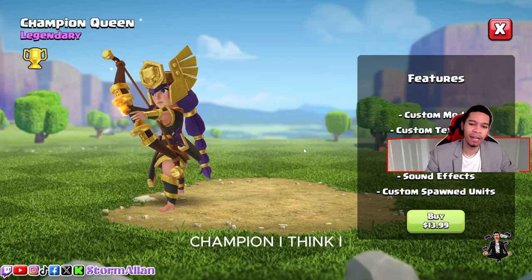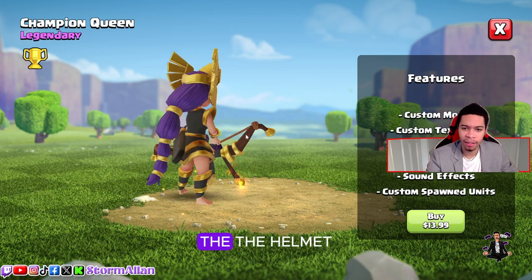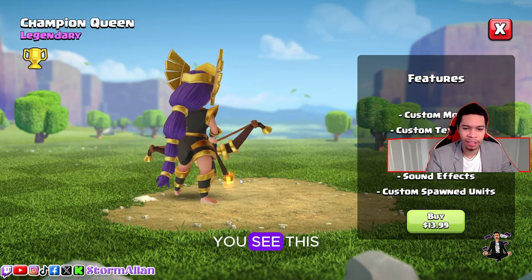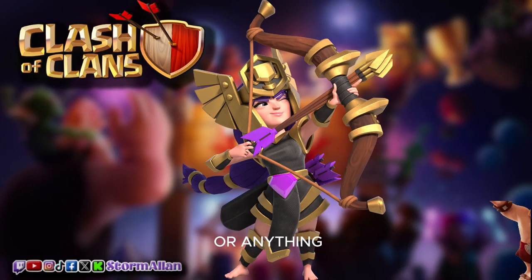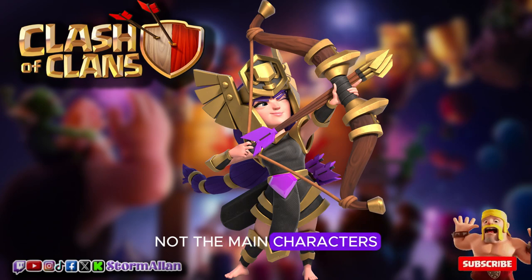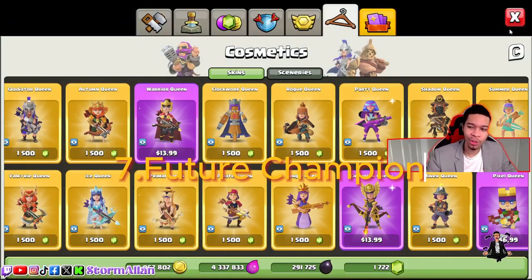Number eight, we've got the Champion Queen. I prefer it a little bit better than the Champion skin. I like the arrow bow with the fire — I think it's really sick. The helmet makes her look badass and powerful, like a real champion. If you watch any isekai anime you know exactly how heroes always look, so this skin really captures that vibe.